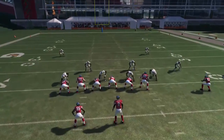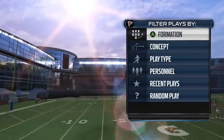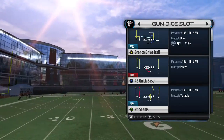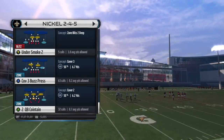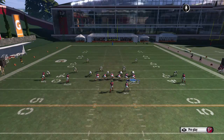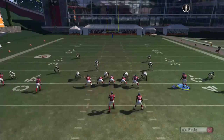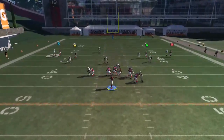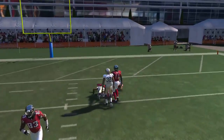The next play is going to be called the PA Seams. We're going to try to get to a tight end in the seam on this play. What you're going to do is move your tight end over and go ahead and get the motion. That's the soft spot of that Cover 3 right there in the middle, and he's good to go.